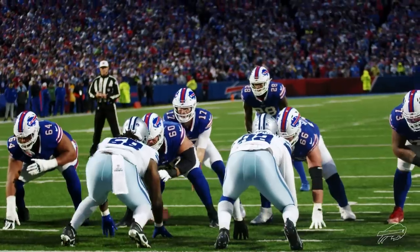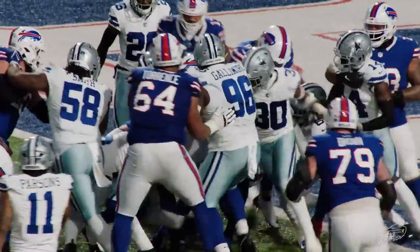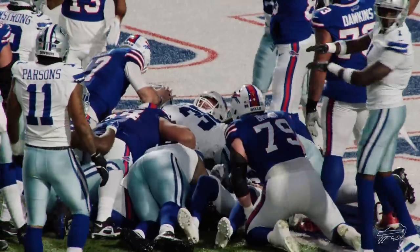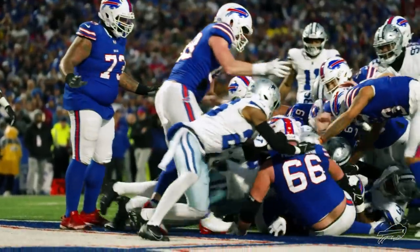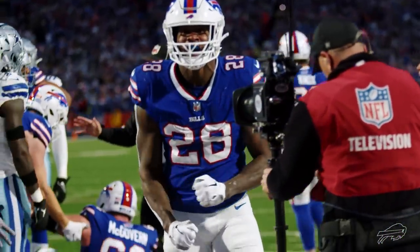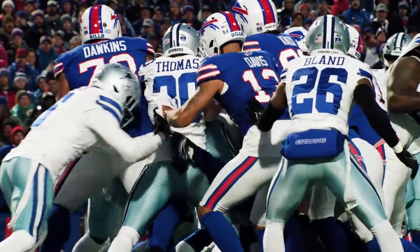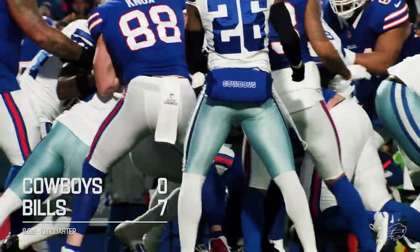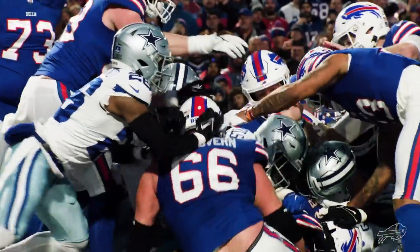Second and goal from the two. Murray the lone setback, takes the handoff, tries to work over the left side. They're trying to push him over the goal line — there's a surge on a second effort. It's a touchdown. A two-yard touchdown run by Latavius Murray. The theme of that drive was the physicality of the Buffalo Bills offense, constantly moving piles forward. Latavius Murray gets stood up about a yard short of the goal line, keeps his legs moving. Connor McGovern and others shoving him from behind, and they get him into the end zone.